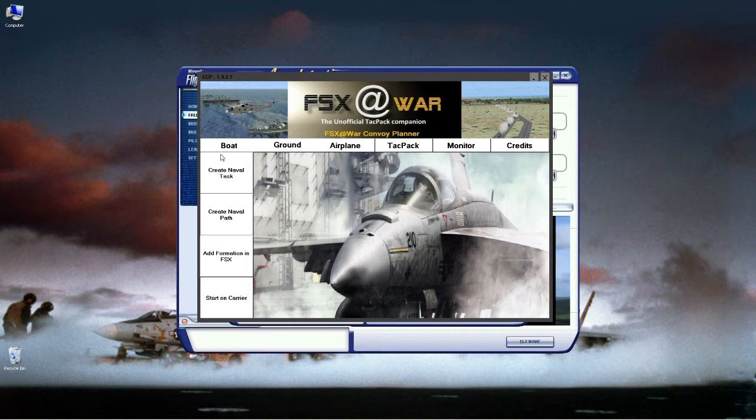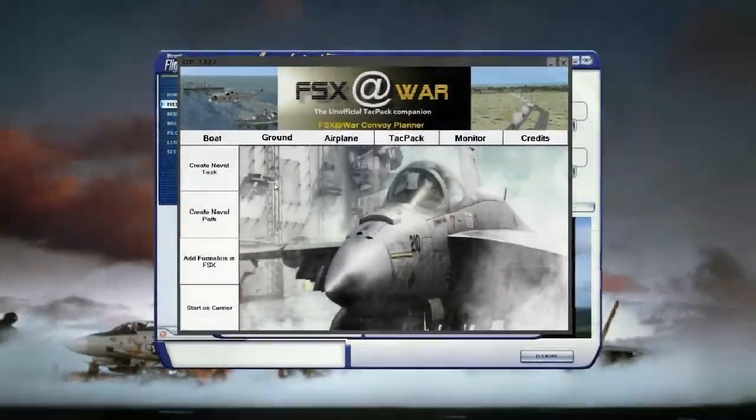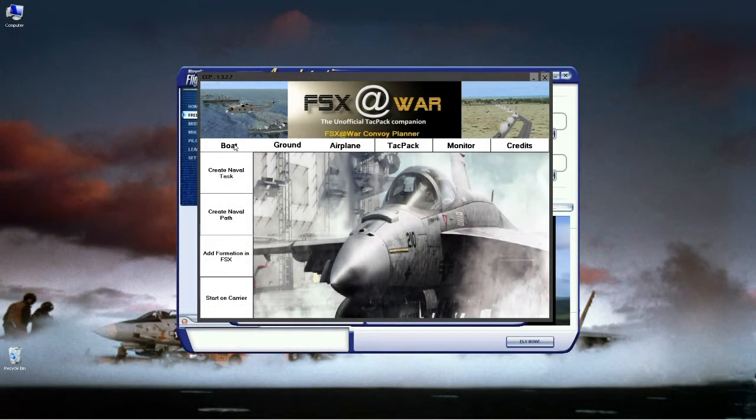Now we're going to do a static boat and dynamic boat, join on the carrier, then a static and dynamic ground convoy. After that, we'll do an airplane with a flight path with a bit of a twist, and then go through the Attack Pack portion. Let's start by creating a static boat formation.